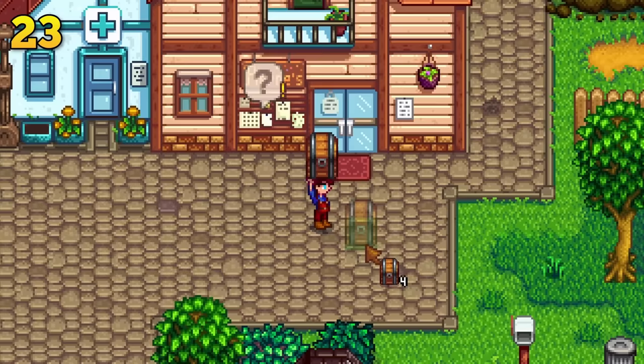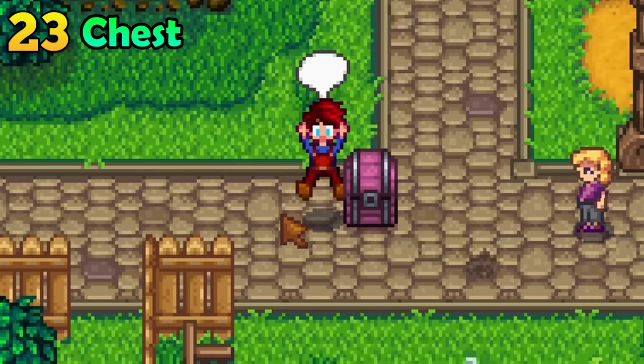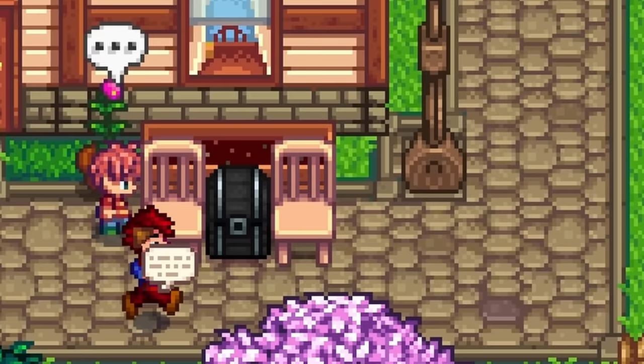Placing a chest in the middle of the town square can be really convenient for gifts and things you might need. But if someone walks into it, they will destroy it and all of its contents will be gone forever. Luckily, there is a solution: if you place a chair right next to your chest, the villager will path through them instead of destroying them.